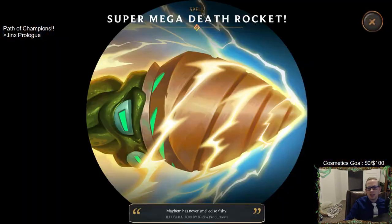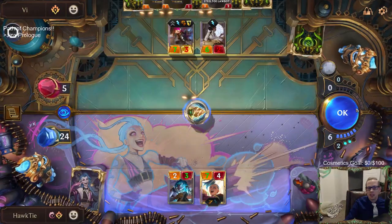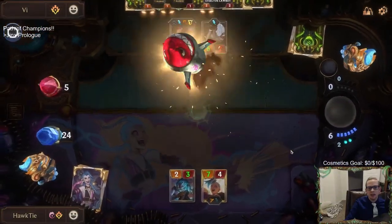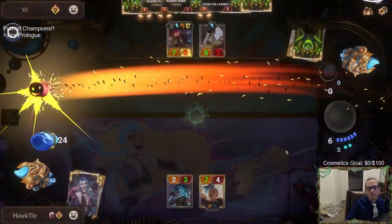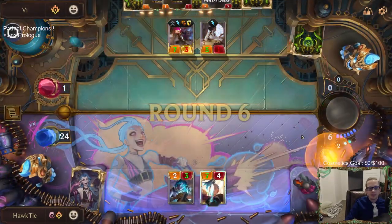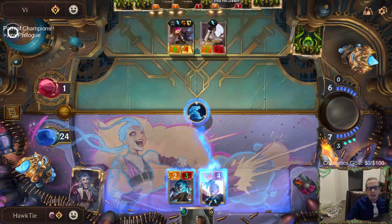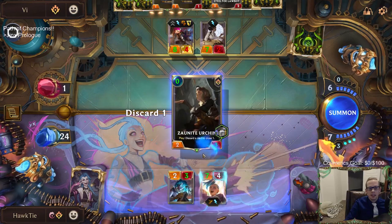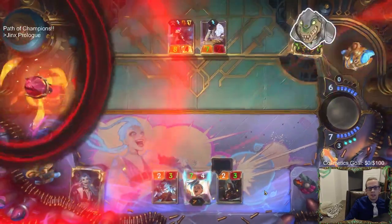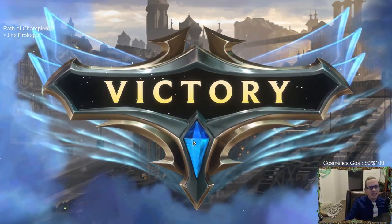Super Mega Death Rocket has new art for the new Jinx skin - I wonder if it has a new animation. All we have to do is play the Zonite Urchin for that one point of damage and they're done. Alright - that's the Jinx prologue complete!